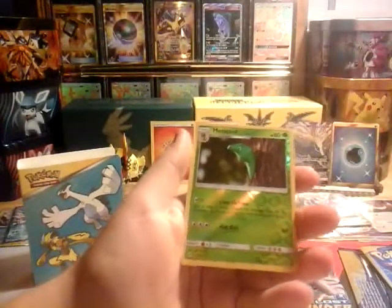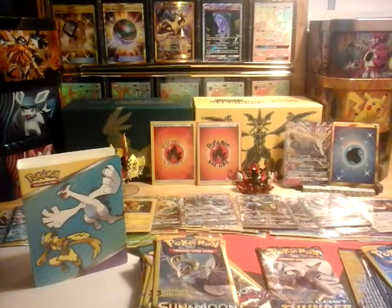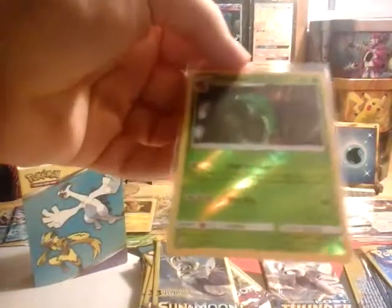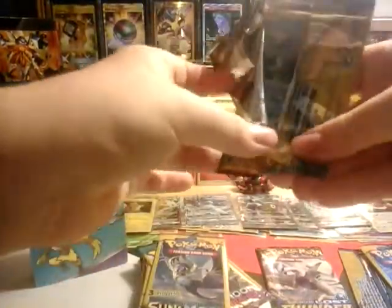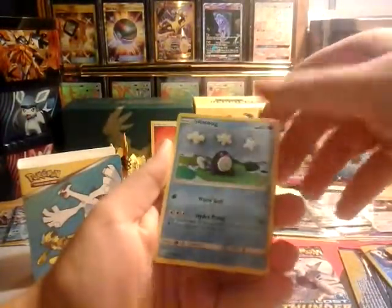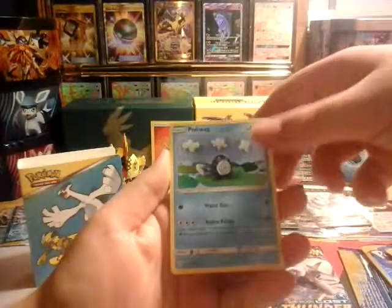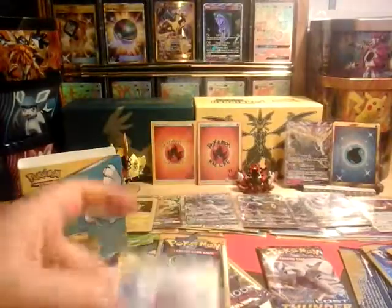I usually have good luck with Lunala packs. We got psychic energy, a Caterpie, and a reverse Metapod — that's probably new for me, so that's actually pretty nice. In dollar store packs you're not guaranteed anything, so even getting a reverse is kind of a treat. We also got water energy and a rare Cloyster — a rare for a dollar, that's pretty good!